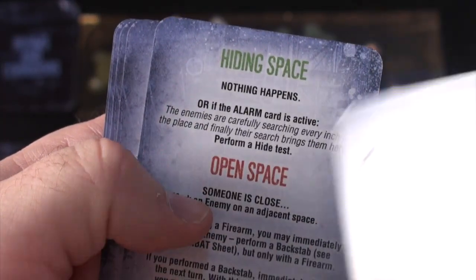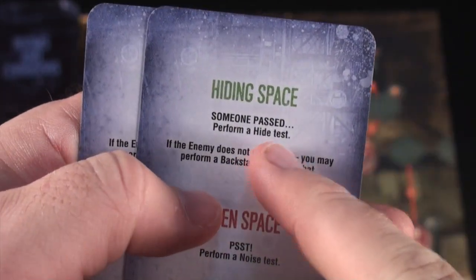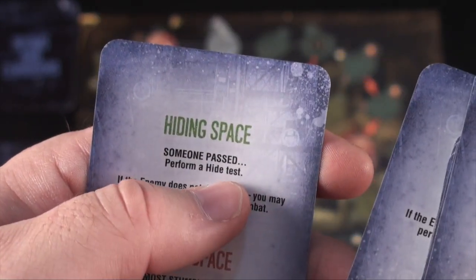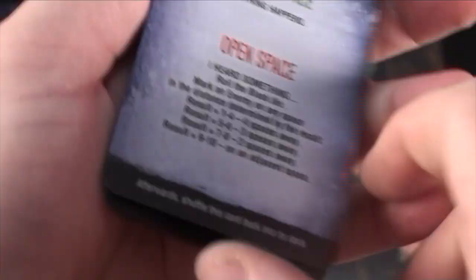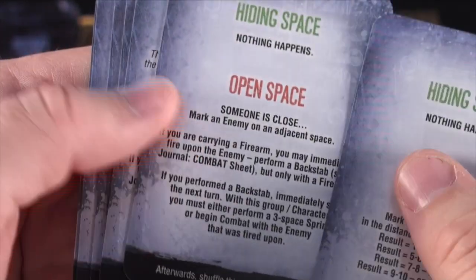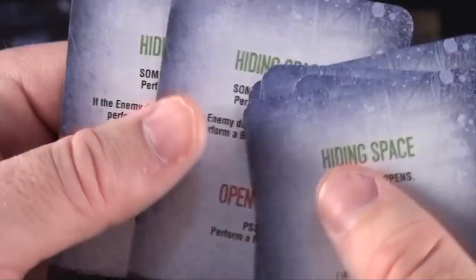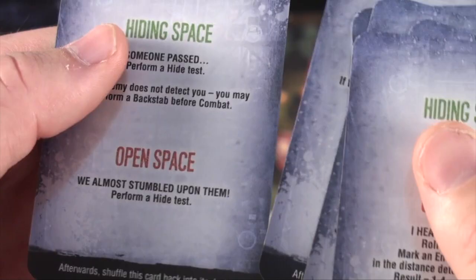If you're on a green space, you take the hiding space deck and do what it says — nothing happens, nothing happens, nothing happens where the alarm card is active, nothing happens, you might have to roll the dice, someone passed triggering a stealth test. If you're on one of the red spaces, you use the same deck but look at the bottom for open spaces: I heard something — roll the black die, mark an enemy there, someone's close — mark an enemy on adjacent space, nothing happens, perform a noise test, they almost stumbled upon them triggering a stealth test.